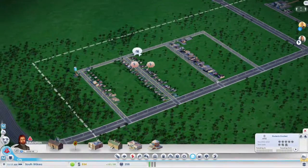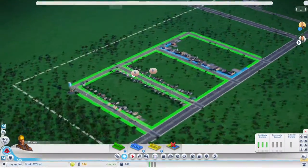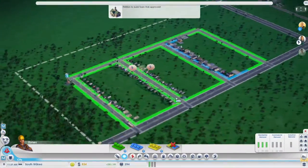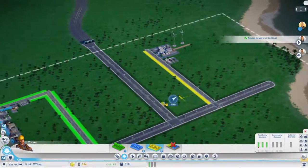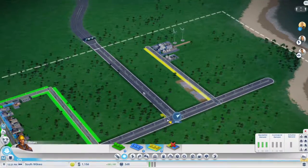Let's see, come on city. Do we have a bit of demand for all... no, we don't. What's up? Places to work, huh? Industrial — I can't do industrial, there's no demand for it. Okay, I was wrong, there might be enough for just one building. So I don't think I'm in the red anymore.